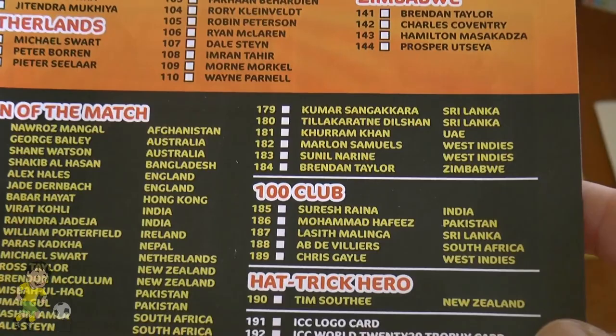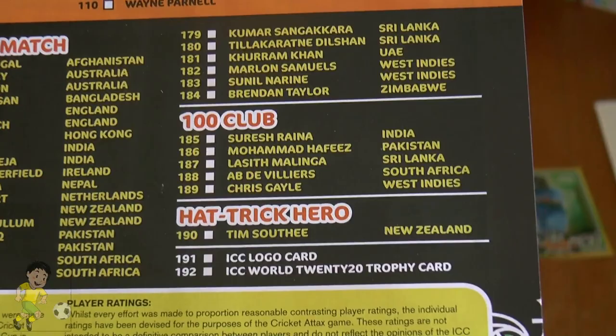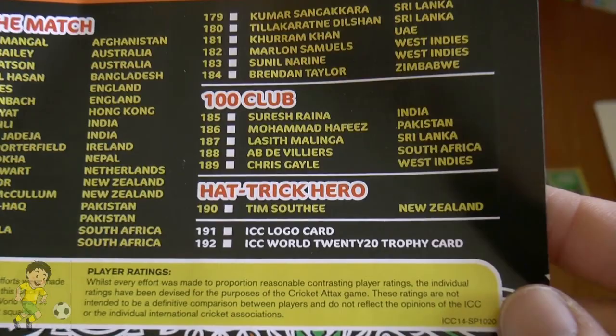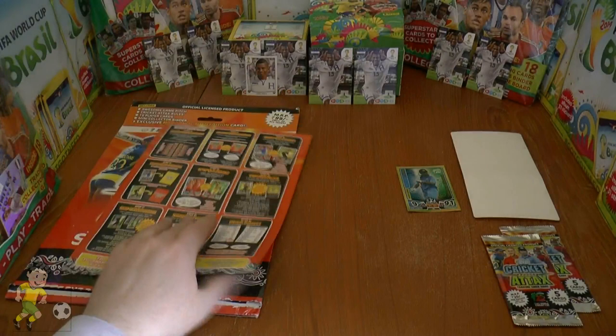There are Man of the Match cards for England, India, New Zealand, Pakistan, West Indies, and more. The Hundred Club cards feature Suresh Raina of India, Mohammad Hafeez of Pakistan, Lasith Malinga of Sri Lanka, AB de Villiers of South Africa, and Chris Gayle of the West Indies. The Hat-Trick Hero is Tim Southee of New Zealand — you have to bowl three wickets in three consecutive balls. Finally there's the ICC logo card and the ICC World T20 trophy card.